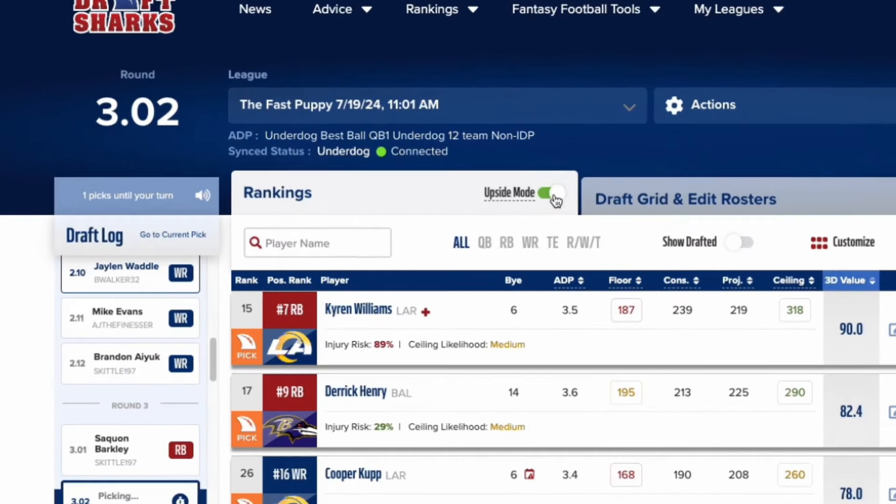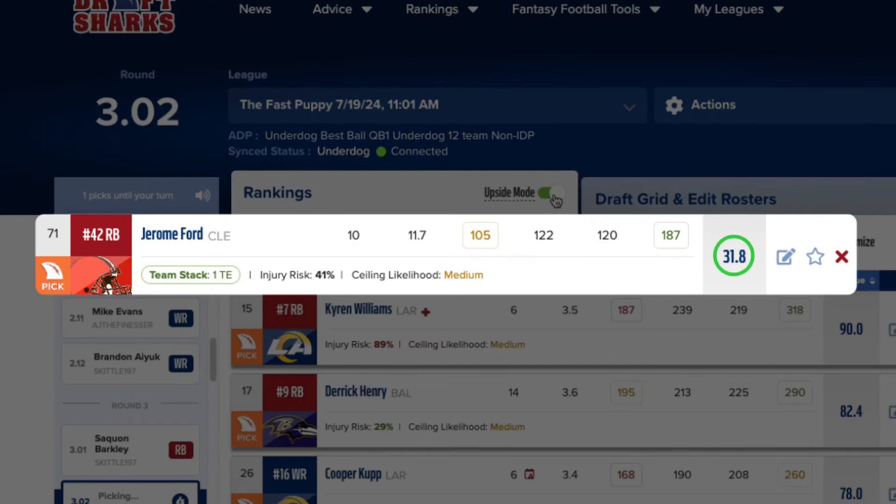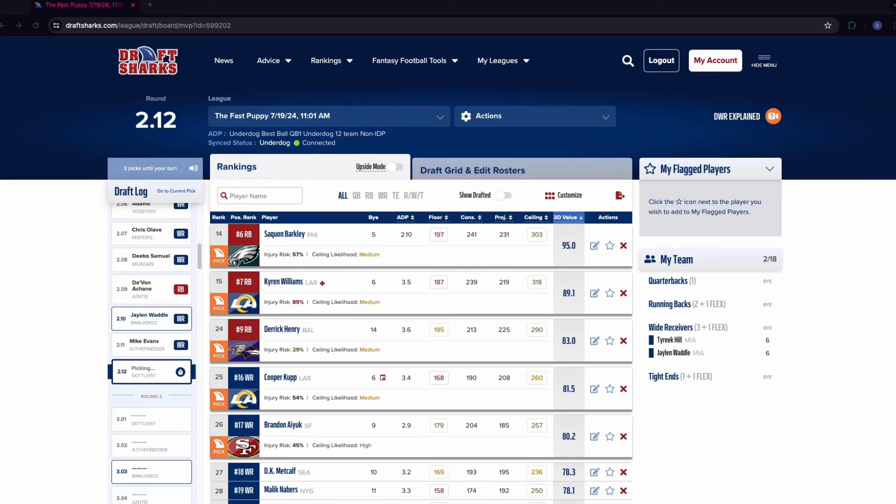Upside mode: at the midpoint of your draft, the draft war room auto switches to upside mode. This boosts player 3D values by adding weight to their ceiling projections and likelihood of hitting that ceiling, helping you find those late round difference makers. You can toggle upside mode on or off at any time.